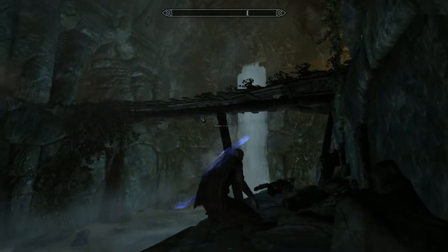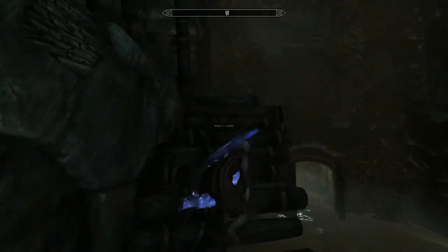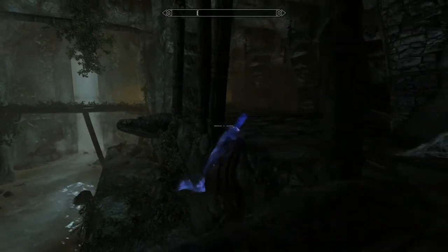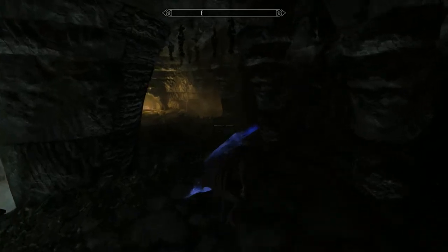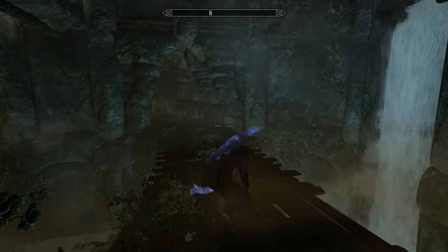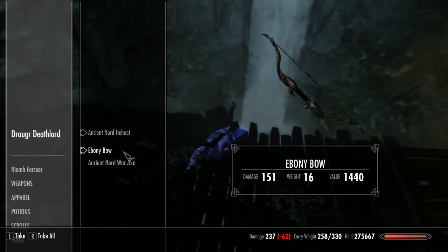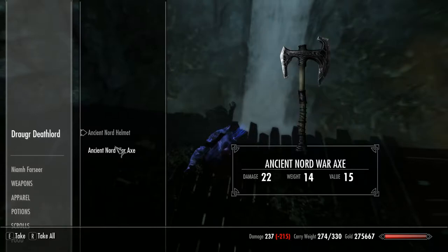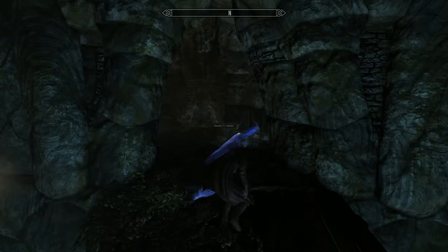I've just checked some of my storage cabinets back at home and I have hundreds of weapons — far more than I can enchant or use. Come upstairs, come round here. Open the arrows, nom nom. I'll drop it if I don't need it.